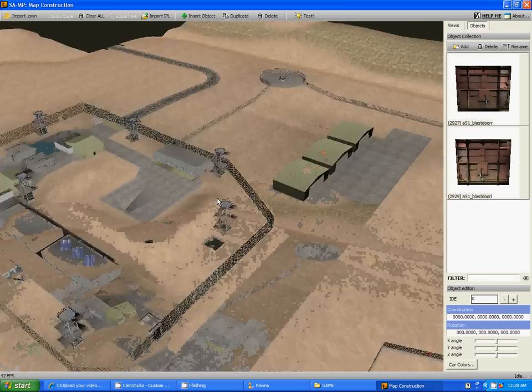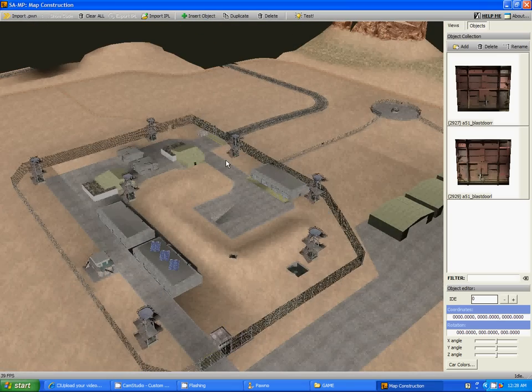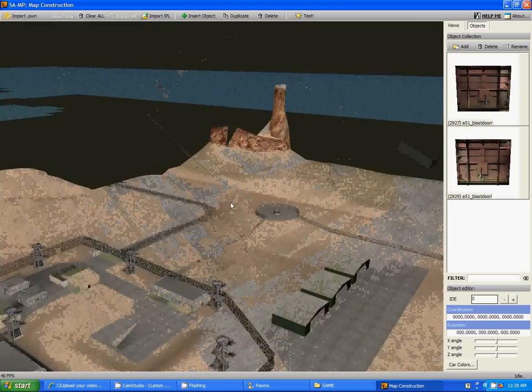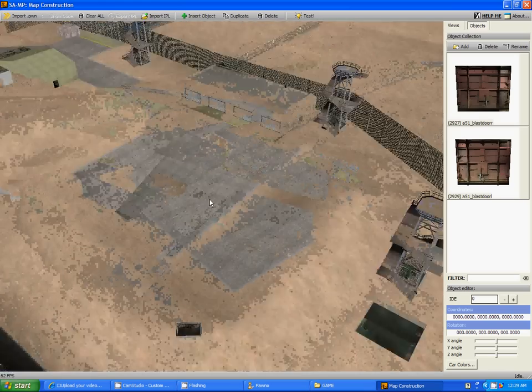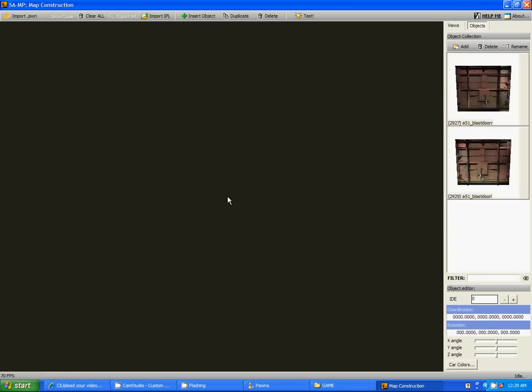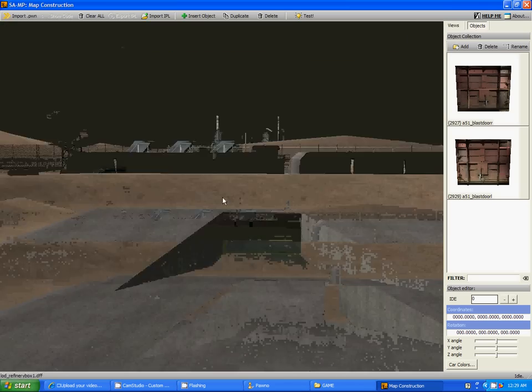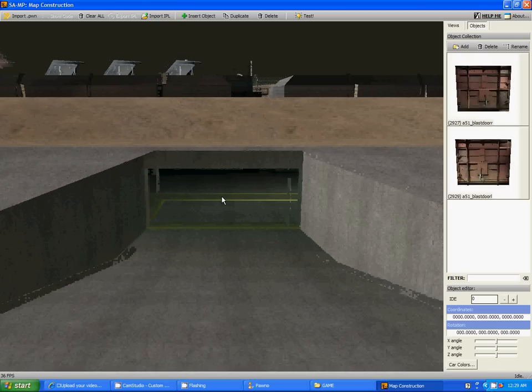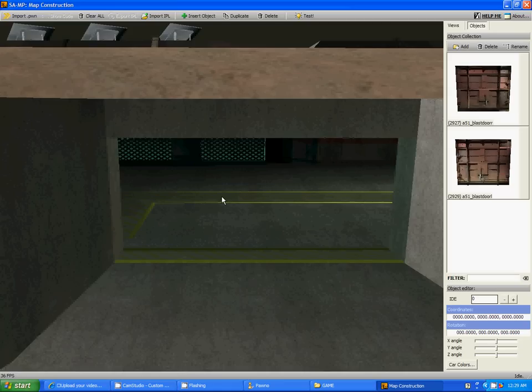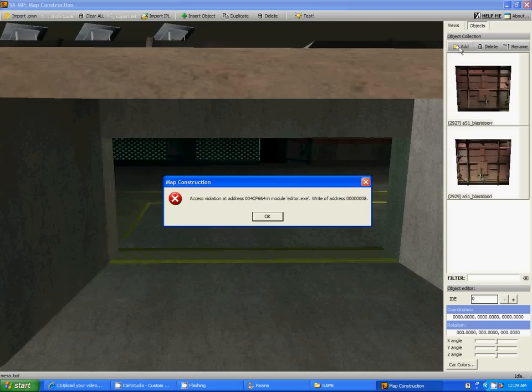I just opened up the editor and pressed Start. These objects will not be here unless you put them there, which I'm gonna show you how to do. Now you will see this. The basic controls are: hold the left or right button to look around, use the middle scroll wheel, and hold the right button and use W, A, S, D to move around.